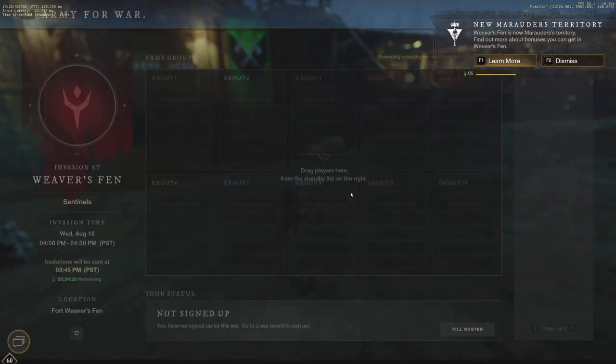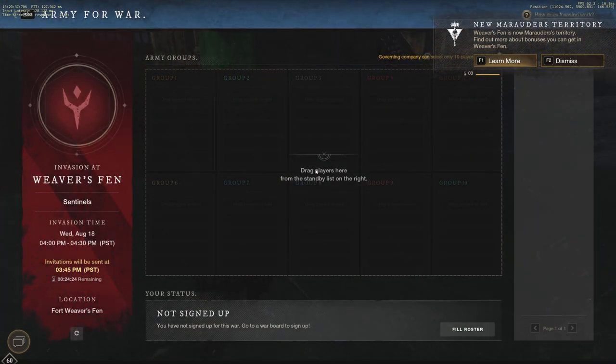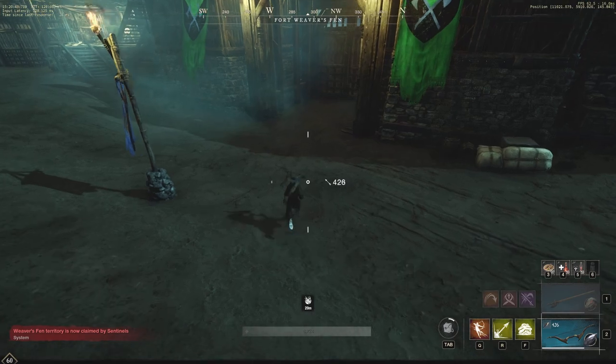A very cool way to actually go about making a lot of money is going back now to town. You can manage your army for the next invasion, manage the army for when you have wars, also set up town projects on the town board, as well as raise or lower taxes and do a bunch of other cool things. We'll show you guys that in another video.